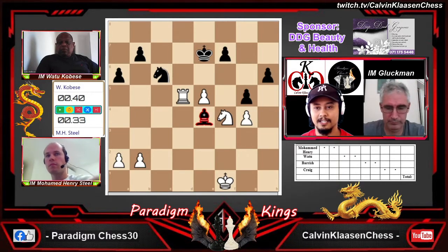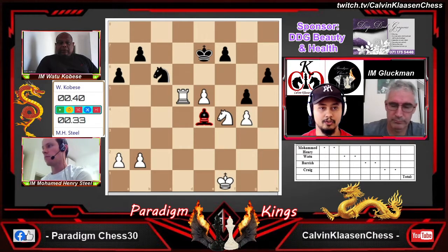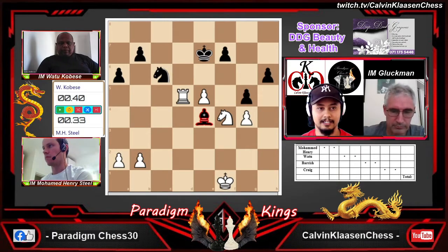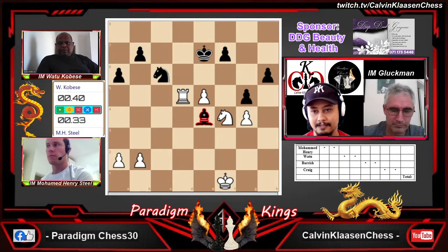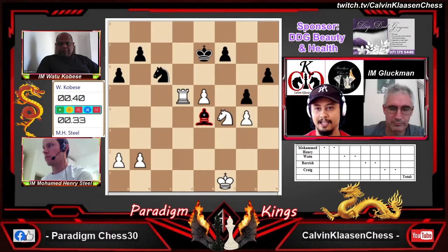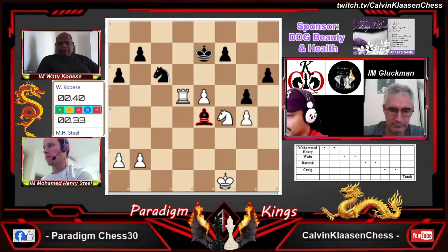Craig has gone off to a flyer with two wins against Daniel. The previous encounter between Henry and Watu was a draw, so they're going to play their second match right now. We've got our co-commentator — we're happy to still have IM Gluckman with us, and welcome back to IM Steele and IM Kobese.